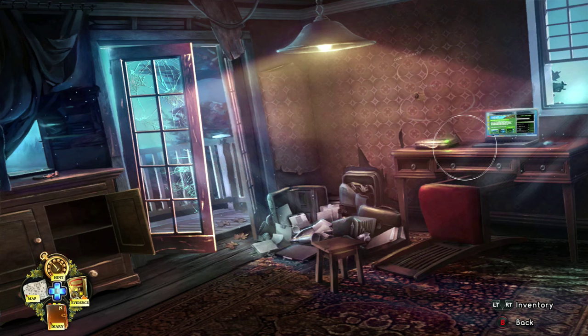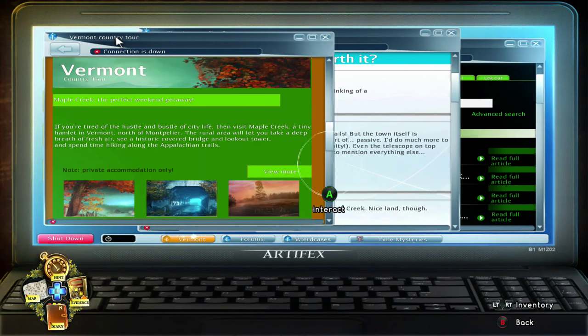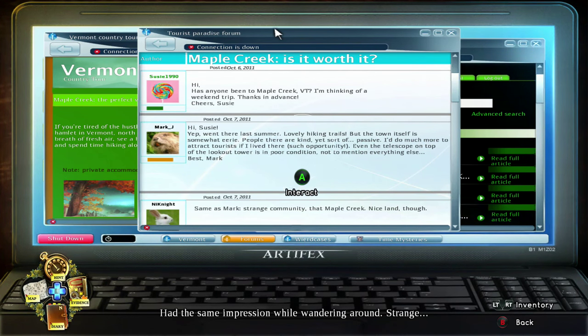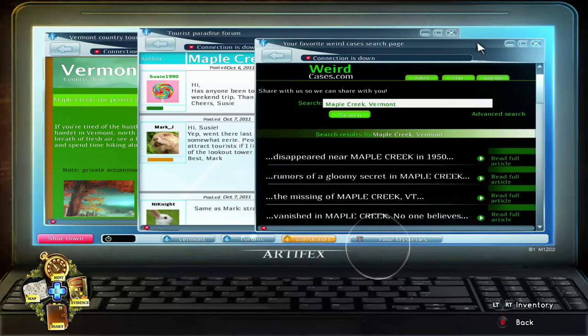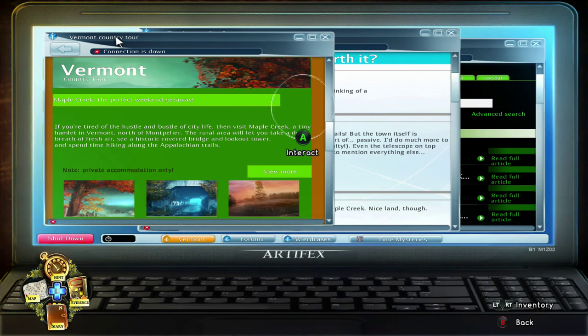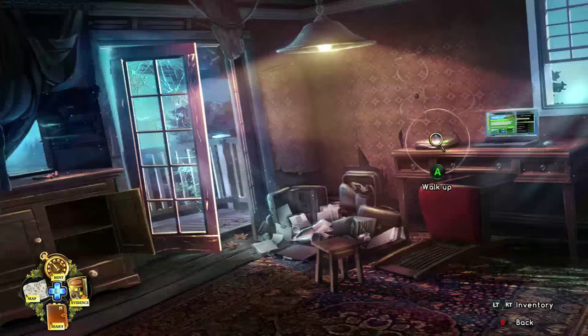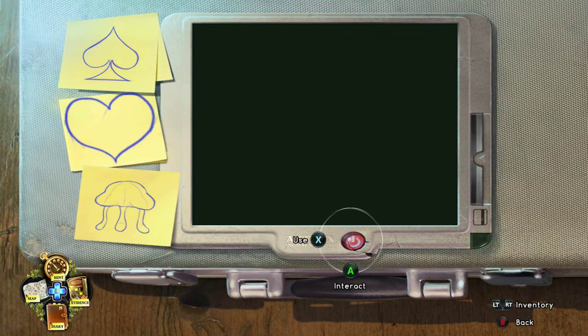Now check out the computer — similar to the brochure, I'm not sure if this matters, but it's clickable so I checked it out. There are three tabs open, and a fourth tab is for a different game from the same company — but you're playing this game, so the main character says she doesn't have time for that. Use the paper clip on the power button to pop it out and push it to power on the computer.